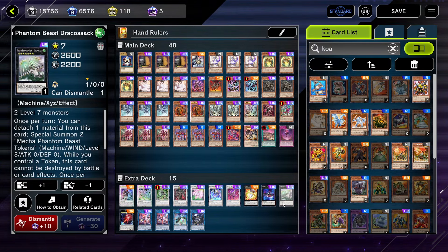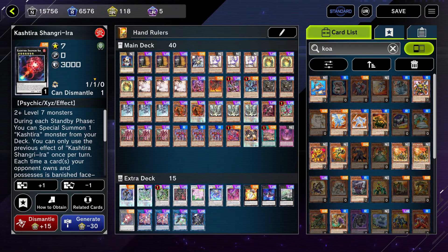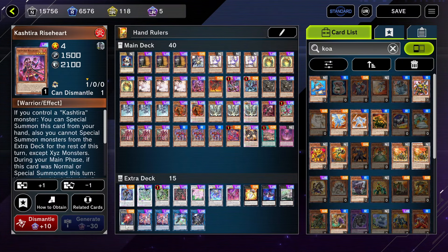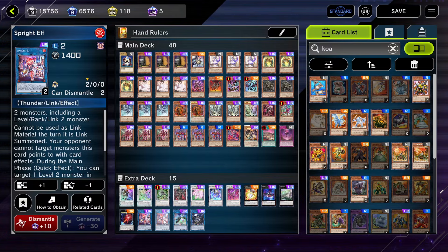Mecha Phantom Beast Dracosack is essentially Galaxy Tomahawk, but it only brings out two tokens instead of five level 6 tokens. It's a little weaker, but it also acts as a defensive card because you can pop a card if you want, and it can be offensive at the same time. Kashtira Shangri-La is a purely defensive card — you just set it up and it acts as an infinite advantage generator in theory, because every standby phase you just keep special summoning Kashtiras. We run a heavy Kashtira package, so we take full advantage of that. Sprite Elf at two copies — if your opponent manages to get rid of one, you have another one, and your deck isn't dead unless all of them are gone.